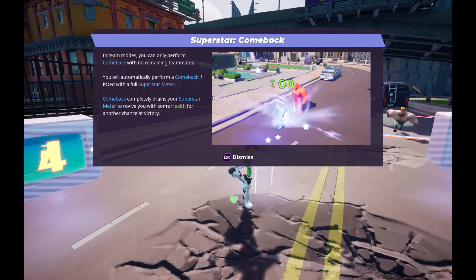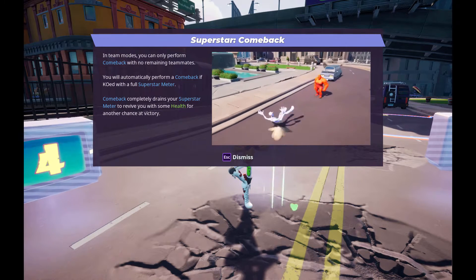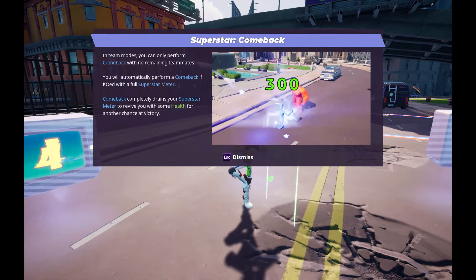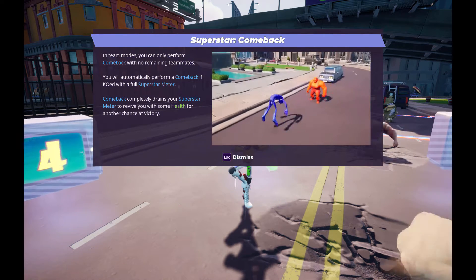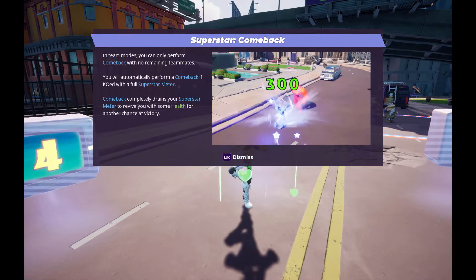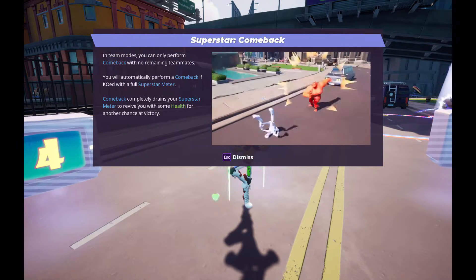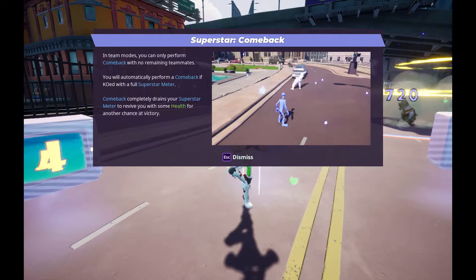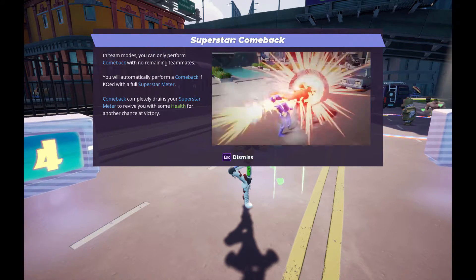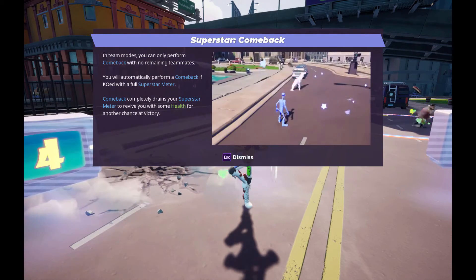So first of all, the comeback in team mode: when you're playing duo and your teammate is killed, you have a full Superstar meter, and then you also get killed — then you have a comeback. But if your teammate is still alive and you go down with a full Superstar meter, nothing happens — so you did not get a comeback.